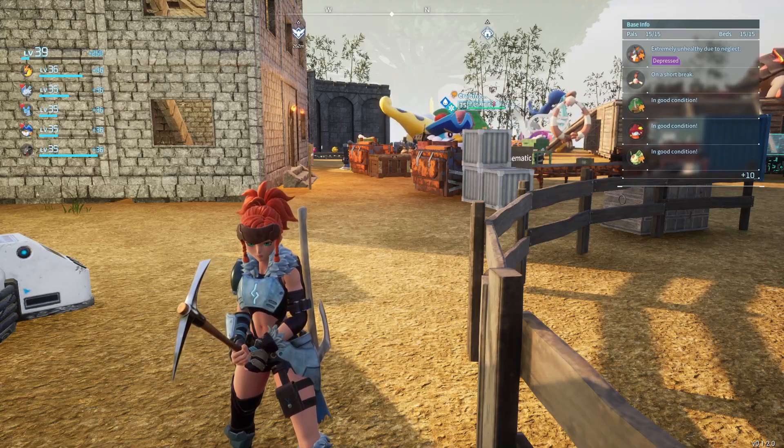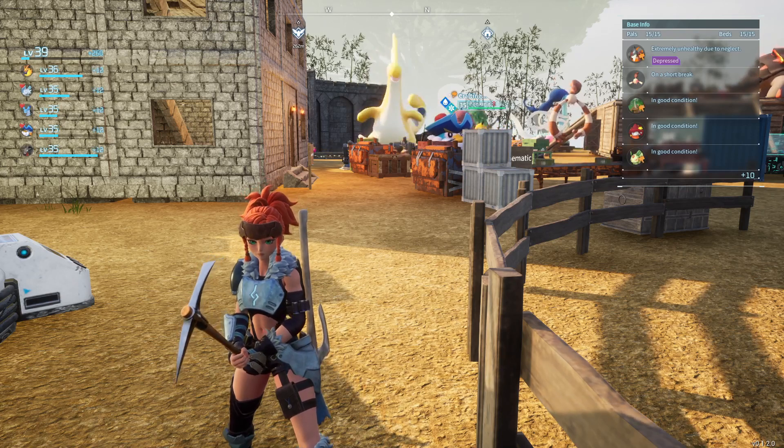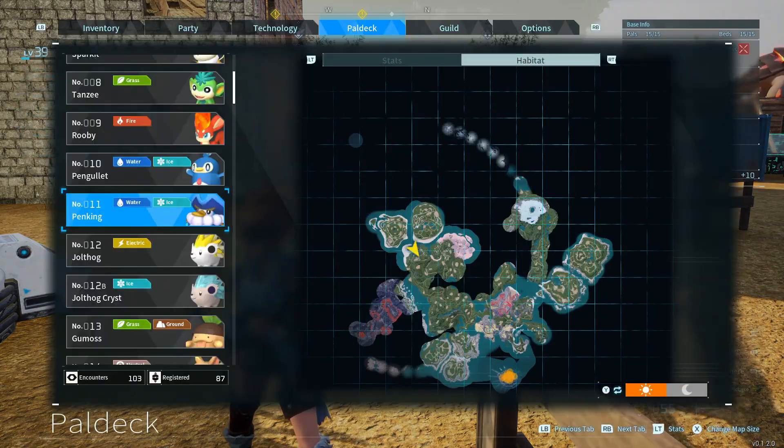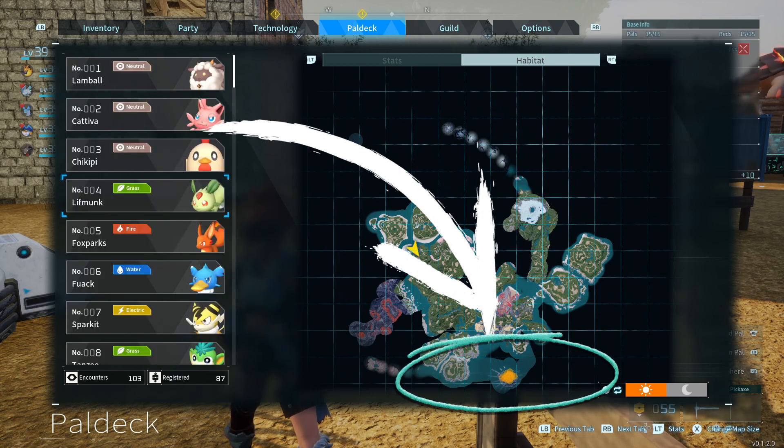Welcome to another Palworld video. Today I was looking for another way to get Pinkings other than fighting the boss over and over again. I pulled up the PAL deck and noticed that they had a habitat in the bottom right corner, and it is this secret island.